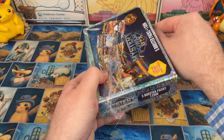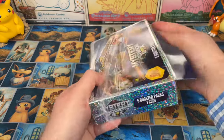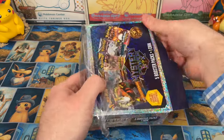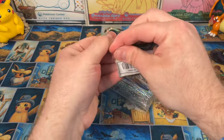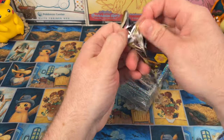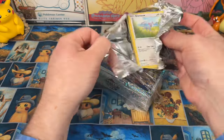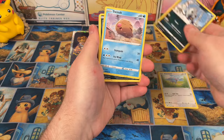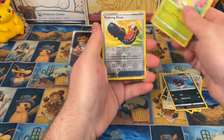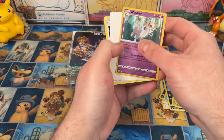Definitely — what is it, five bucks a pack? So it's really not as bad as some other mystery boxes are. Definitely don't waste your money if you're not up for the risk. We've got some more Astral Radiance — we have Glammeow, Poochyena, Qwilfish, Trekking Shoes, and a Deerling.